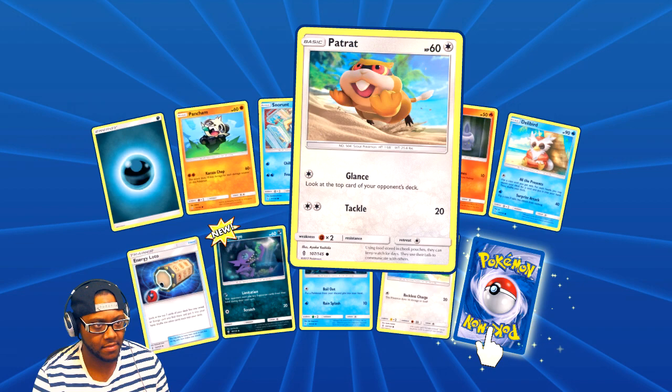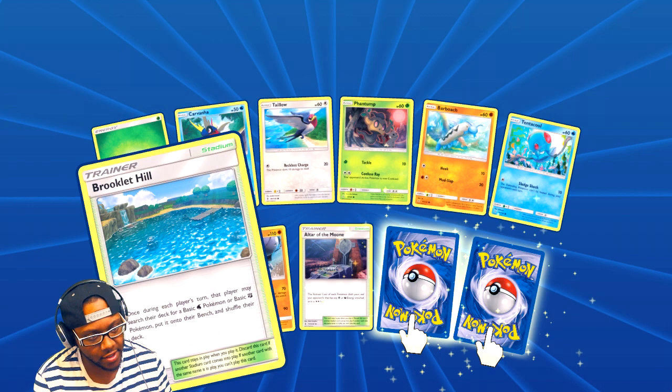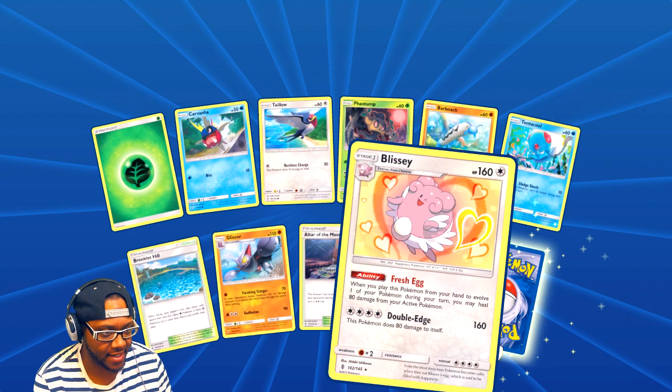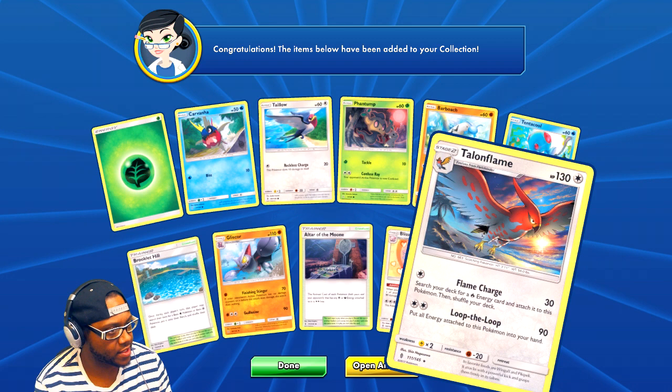Raticate, and a Stadium card — nice, for water and fighting. And Blissey! I like Blissey, she's a cool Pokemon. I always play her in video games whenever I can catch a Chansey and evolve it.